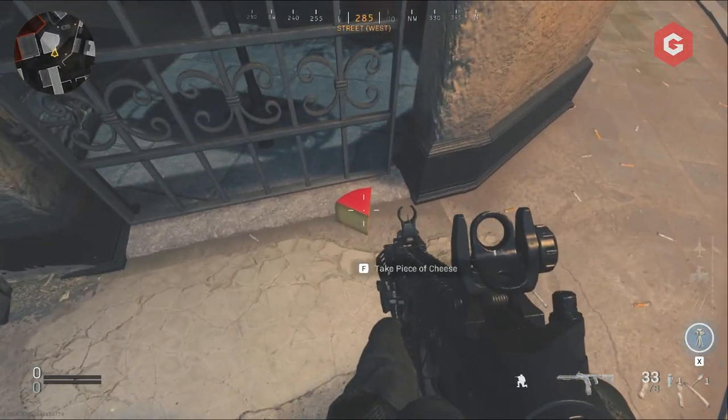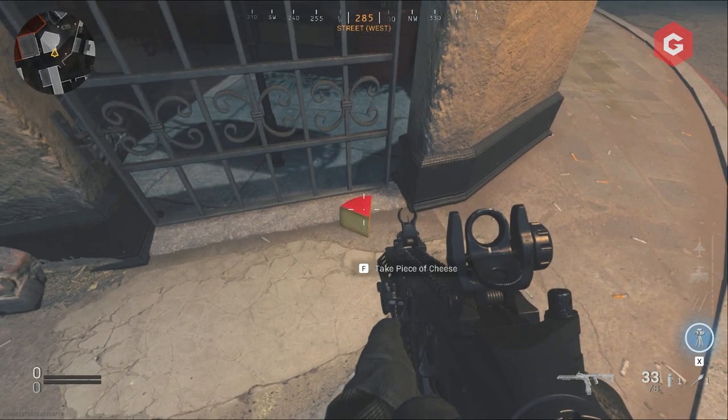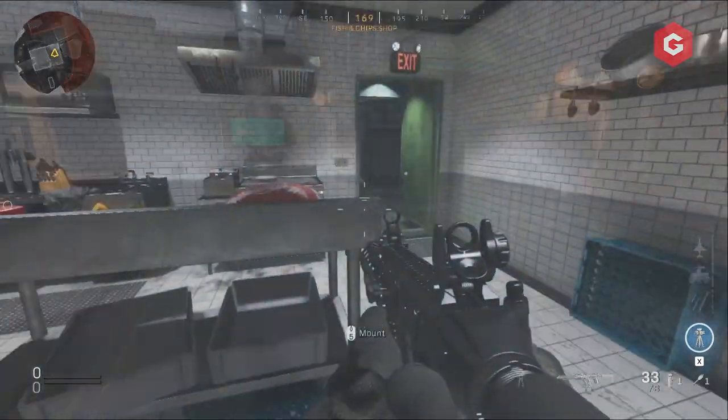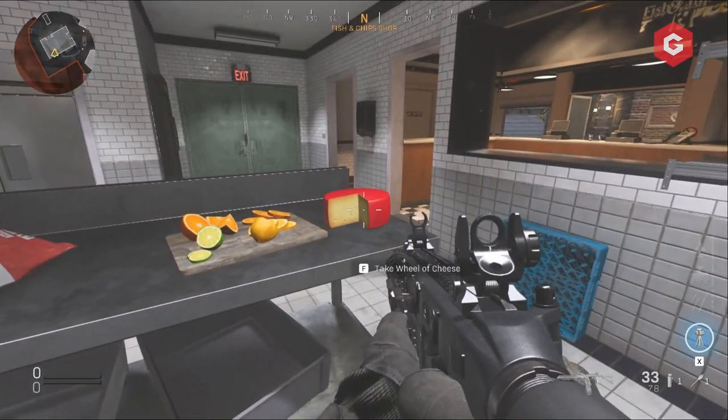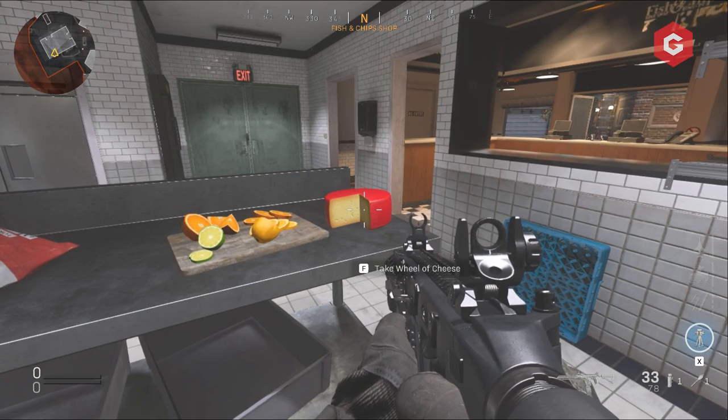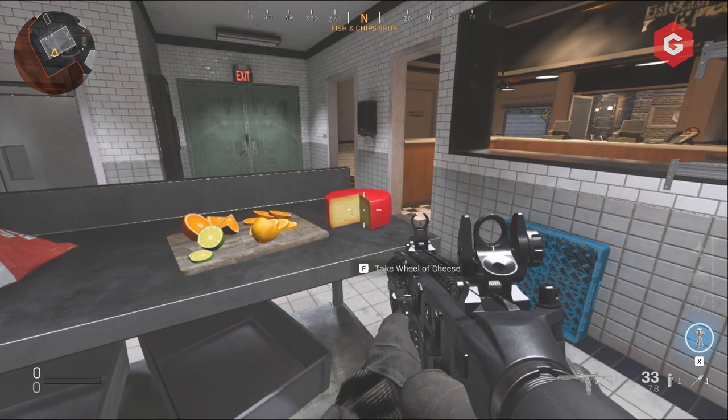Once you've destroyed one mouse trap, another will spawn, and so on and so forth. Once you've shot the fifth mouse trap, a piece of cheese will spawn — yes, really, we're not joking about the cheese — that you can pick up with your usual interaction button: F on PC, X on Xbox, or Square on PS4.